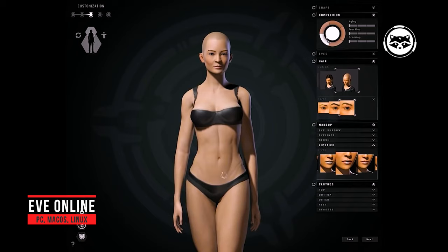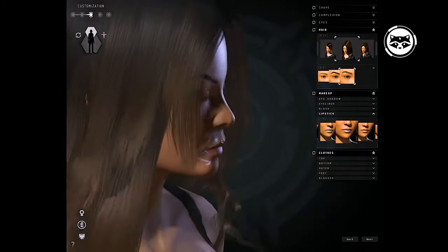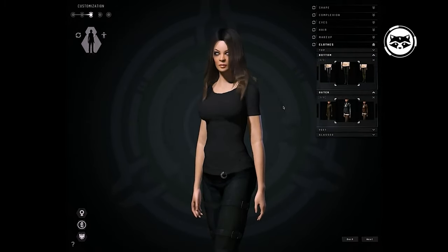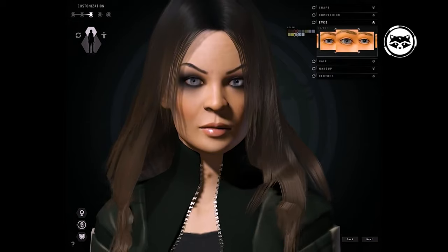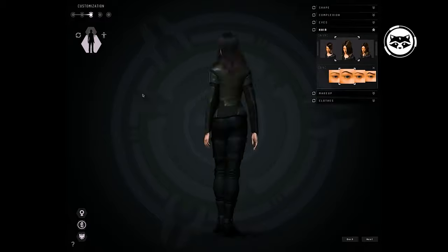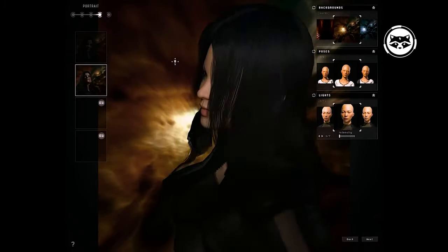EVE Online. It's a paradox, but in this game, where the avatar of the character is displayed as a static picture in chat, there is one of the most technologically advanced editors. These are echoes of the 2011 Incursion add-on, which was supposed to be the basis for introducing the notorious station walking. They did not get to the stations, limiting themselves to walking in their own cabin. The idea is not very clever, given that EVE Online is a purely space MMORPG. The plans for full-fledged heroes were put on the back burner, but the editor remained, becoming a kind of tombstone for the developer's attempts to bring casual elements into EVE. This game has great character customization, but there is not much point in trying hard in the editor.